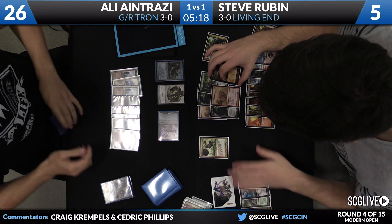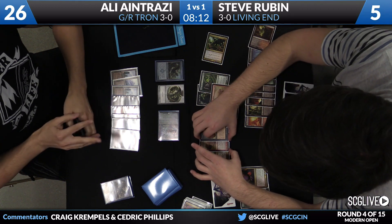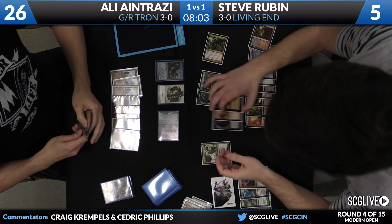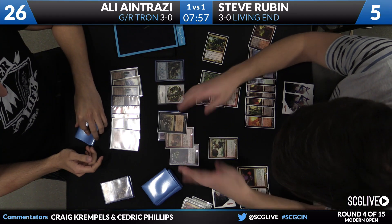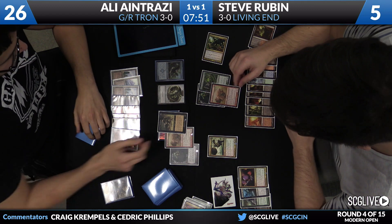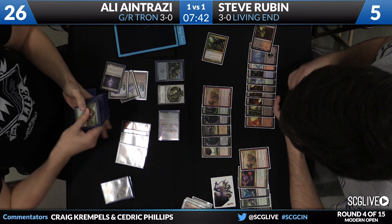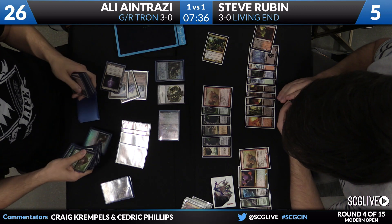I think we might see some blocking here from Steve — blocking in such a fashion that kills as many of his creatures as possible. Ali gets to choose, but he can pile it all onto one creature if he wants to. That's what he's going to do. Steve tried to work him into a mistake there by spreading out the damage — just kind of played dumb a little bit, like 'oh hey, I'm trying to kill this.' Oh, it's indestructible? Well, you get all my guys. No — just your Ingot Chewer is dead.